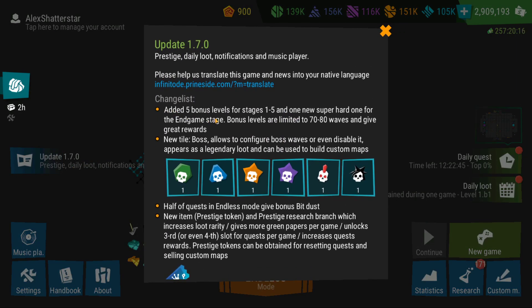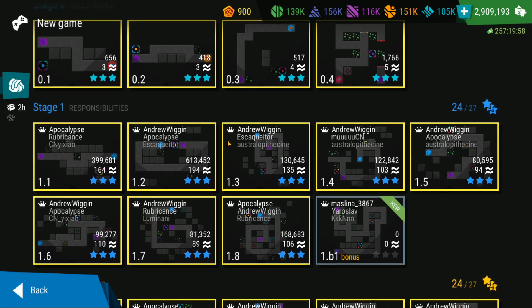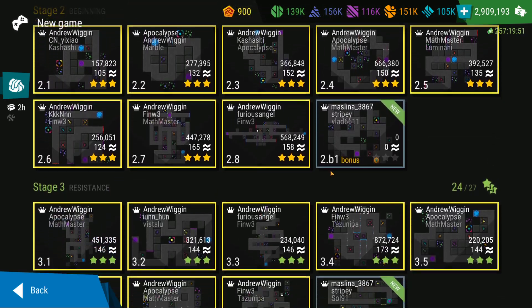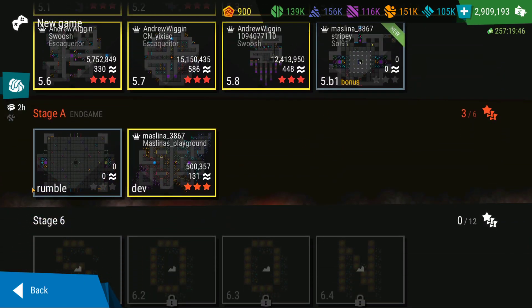Starting from the very top, you can see added 5 bonus levels for stages 1 to 5 and 1 new super hard one for the end-game stage. These bonus levels are limited to 70 or 80 waves and are going to give great rewards. If you click on new game you can see them — bonus for stage 1, then bonus for stages 2, 3, 4, 5, and then the new end-game level.